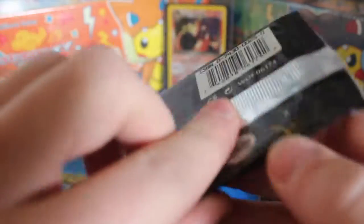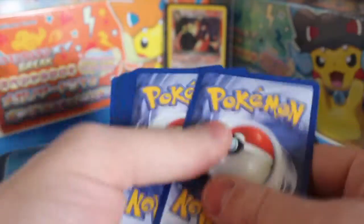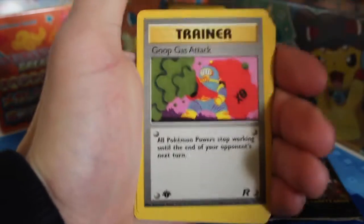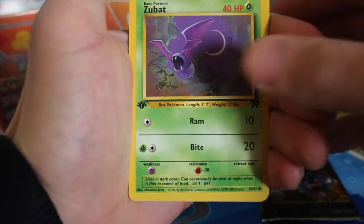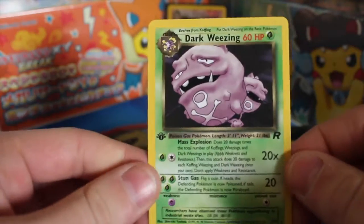Second to last pack — the Giovanni pack. We've got another Goop Gas Attack. I'm still going for a holo here. We start things off with a Dark Muk and Energy, Dark Flareon, Goop Gas Attack again, another Meowth — doubling up already but that's likely to happen — an Eevee, a Zubat, an Oddish, a Grimer, an Ekans, and a Dark Weezing. Not a holo again, but still a really nice card.